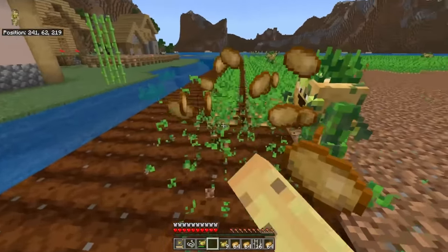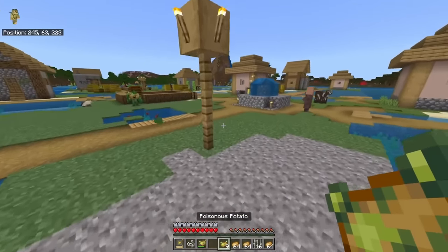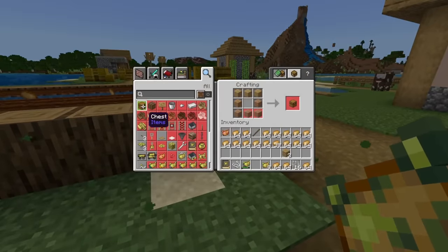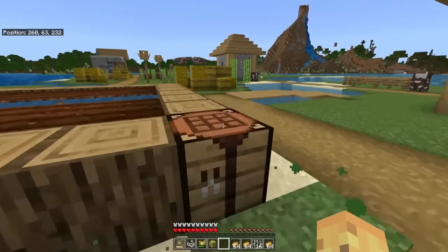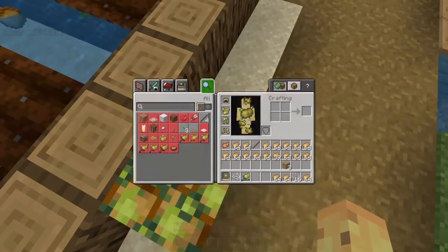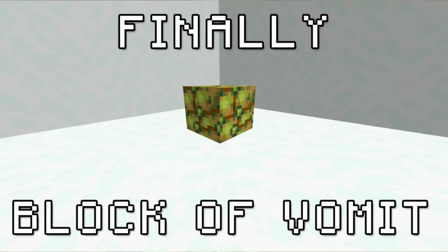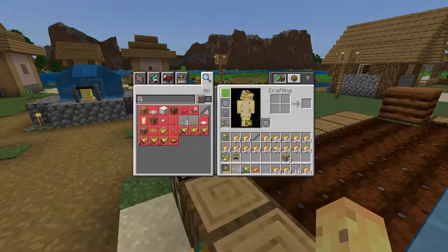The next thing I want to test, now that we have nine poison potatoes, is what a poisonous potato block actually does — is it purely cosmetic or is there something more? Let's place it down and stand on it. Maybe take off my armor first. It doesn't poison you — it just vaguely exists. That's nice, I guess.